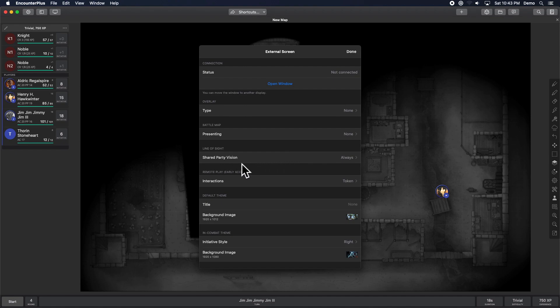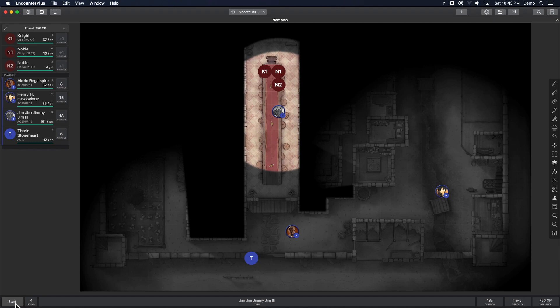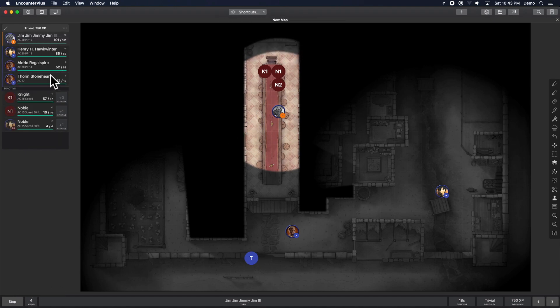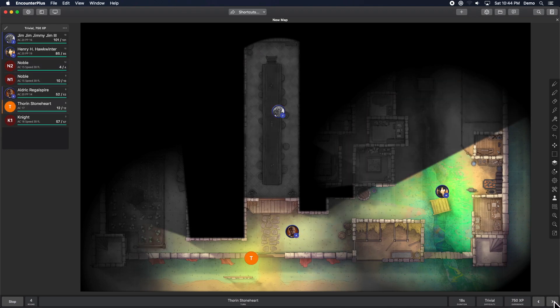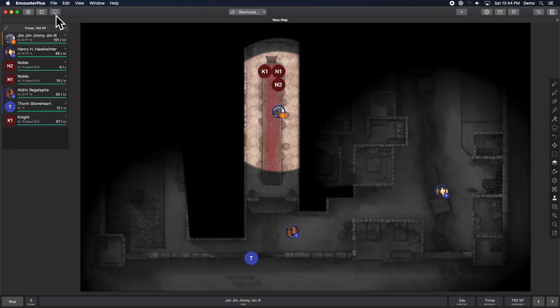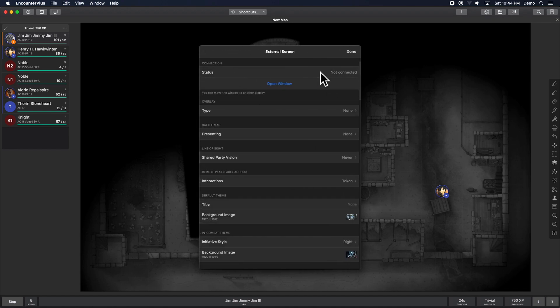There is an option when you are playing online or using a second screen for shared party vision. It defaults to 'partial,' which means inside combat on a player's turn it only shows that player's line of sight, but in any other situation it shows everybody. If I start combat and roll initiative, I see each player's view on their turn, and DM-controlled tokens show everything. You can change this to always share vision or never share it — making each person only see what they normally could.